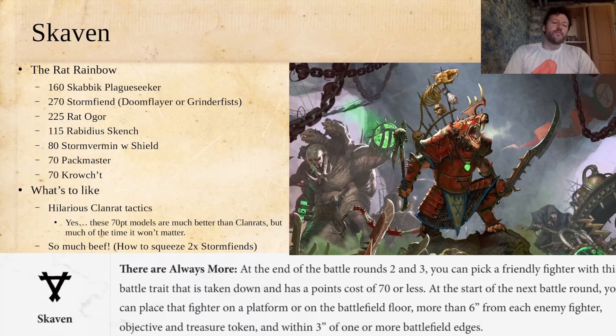You can abuse this mechanic twice — once at the end of round 2 and once at the end of round 3. The other cool thing about running with Packmasters: I've heard some rumors they'll eventually get squatted from Warcry, but we know they're in the game for at least another year. Rat Ogre builds for Skaven have always been really good, but one Achilles heel was you could never keep your Packmasters alive long enough to keep getting the whips over and over with the Rat Ogre. Now you really can — you can use your Packmaster as a screaming blocking threat or have it follow around your Rat Ogre, making your opponent desperate to take it out.